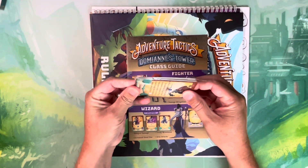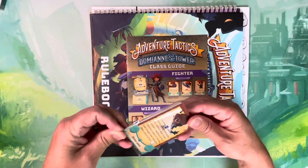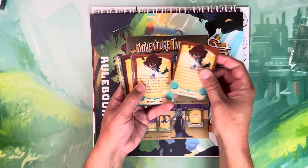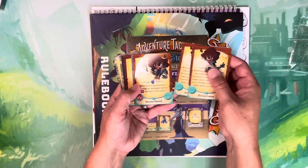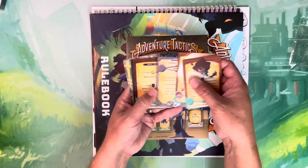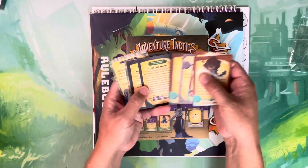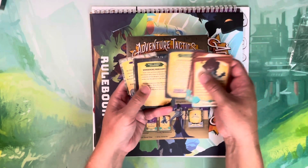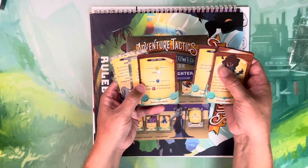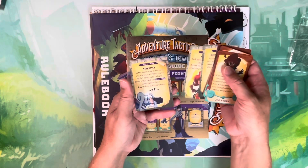Up next we have some errata cards. I haven't played with or created every character, so I can't speak to all of them — divine lancer, defying shield, uncle's cloak — I'm not seeing any that I specifically remember having a big typo. I have seen an eye-for-an-eye card, but these are here to replace cards from the first edition.